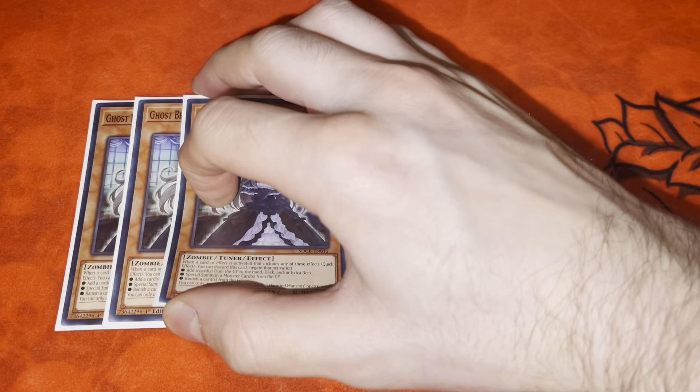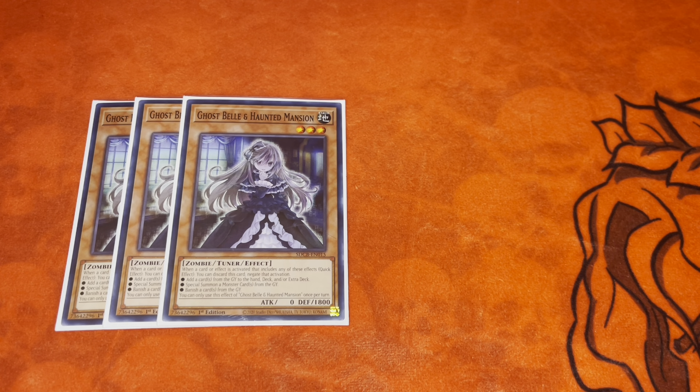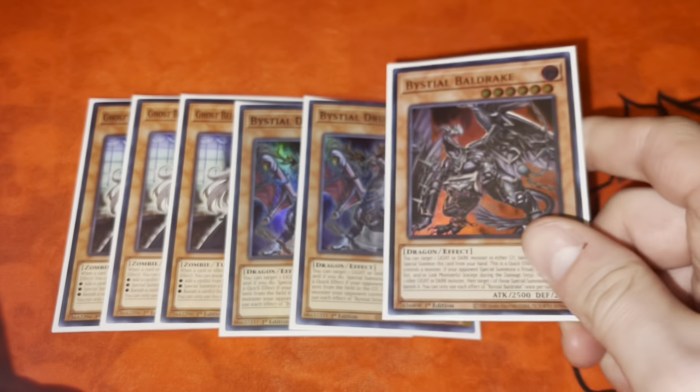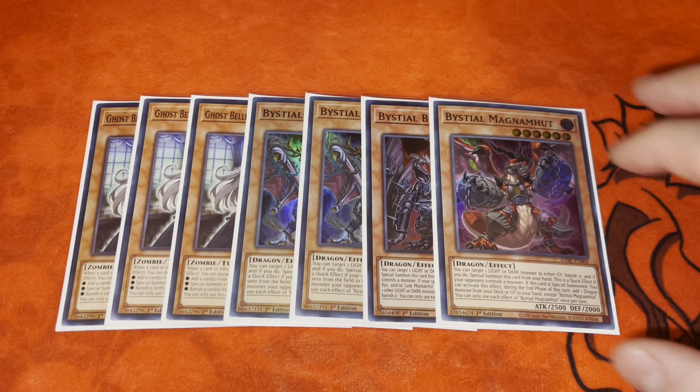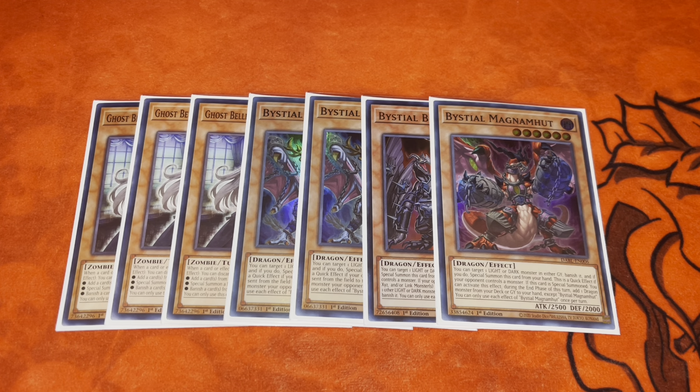Now for the experimental side deck. Starting off we have three Ghost Belle — obviously really really good. That card is absolutely nuts against certain decks, still good against fire stuff, and good against Labyrinth which I think is a pretty good deck. Then I play a Bystial lineup for more graveyard removal. If you play against Branded or Voiceless Voice, this is obviously pretty good. Having a Bystial package definitely puts in a decent amount of work.